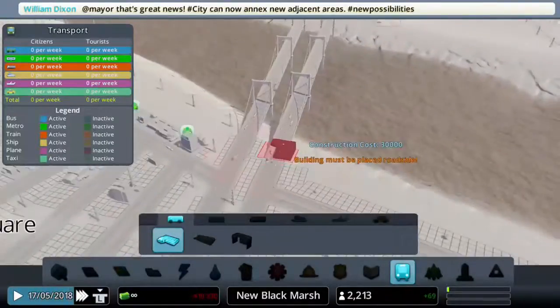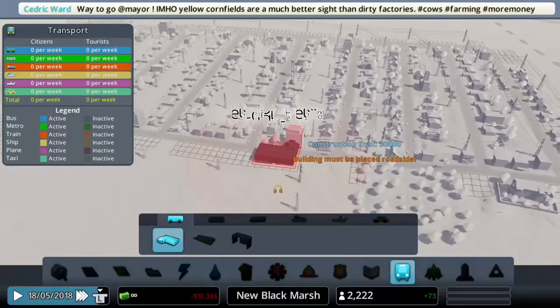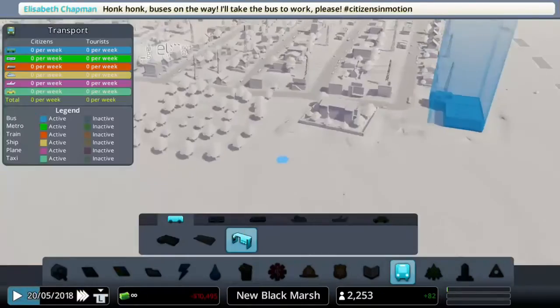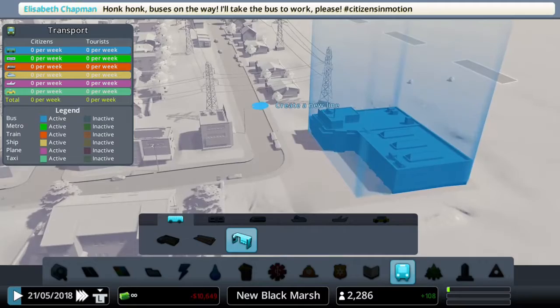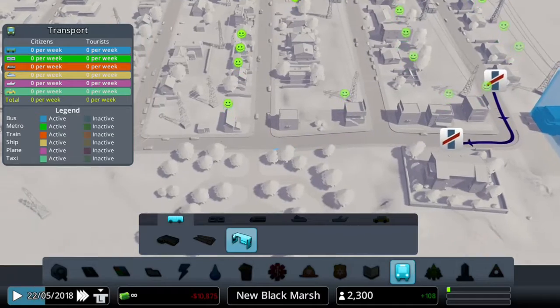First of all we'll be doing our public transport and we'll start off with the buses. We'll build two bus depots over in each neighborhood to make it more efficient. Next up we have to build our bus lines — to do this you start off a new line anywhere and you just continue it around at different stops in different places. This boosts happiness in your neighborhood.